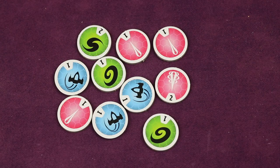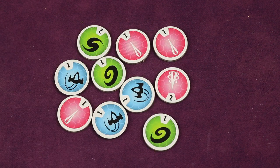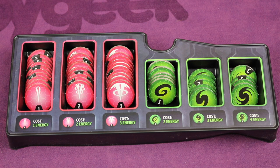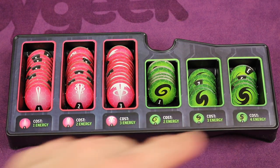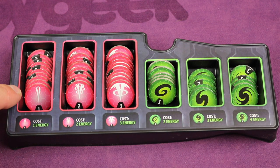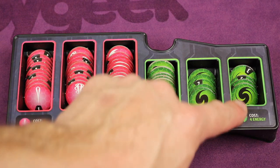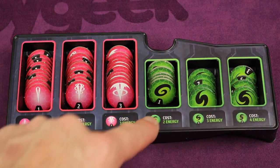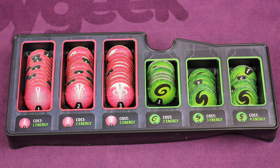Now we're going to start setting up the token supply. First, find the 10 tokens that have a white border — these are your starting tokens, so place these off to the side for now. Next, set up the token trays. Find the respective tokens and place them in their spots. For example, lasers with the number one, lasers with two, lasers with three. Same for energy: energy ones, twos, and threes. The numbers are on the tokens themselves. Place those all here — these will be used every game.